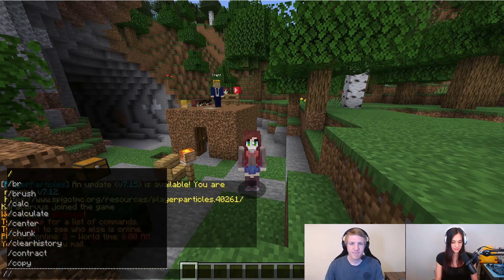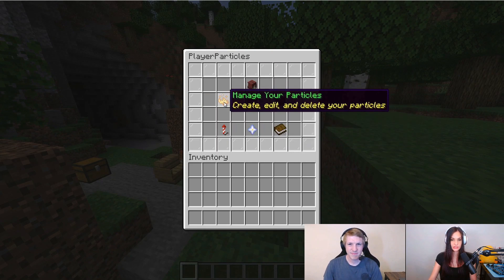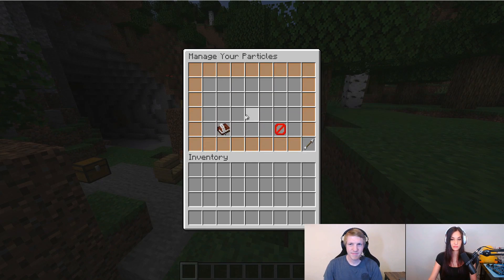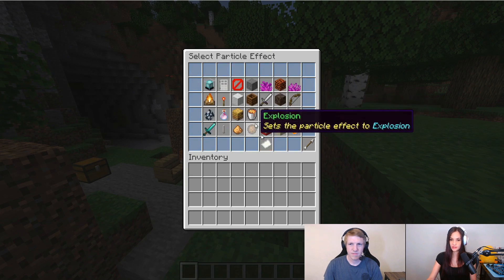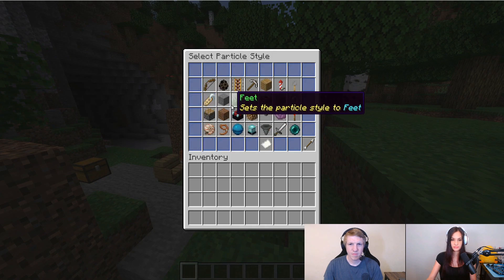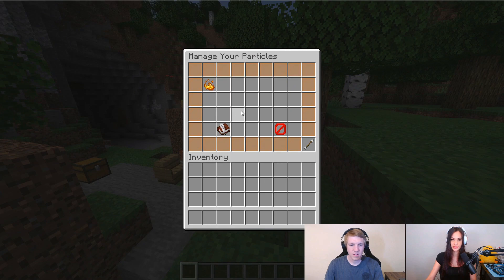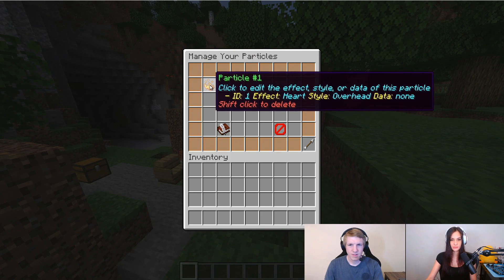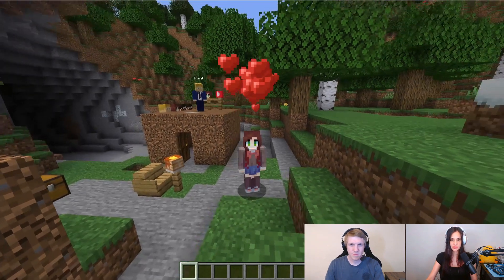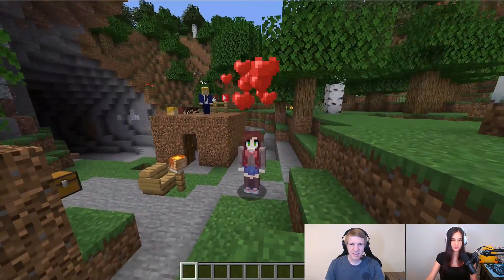Let's make some. You type /pp to start off and you get this menu. We're going to go to Manage Your Particles — this will manage mine specifically. We're going to create a new particle. Scrolling over to Heart, and we're going to use the glowstone to set it above our head. So now we should have the particle. Now I have a bunch of hearts above my head.